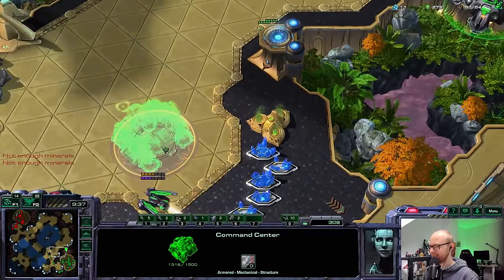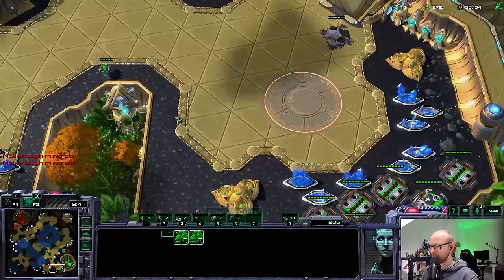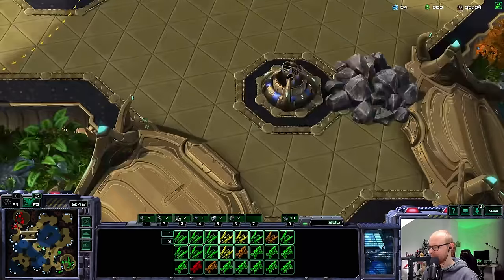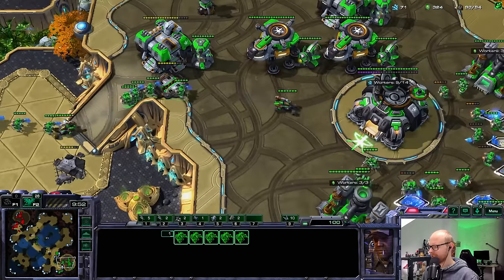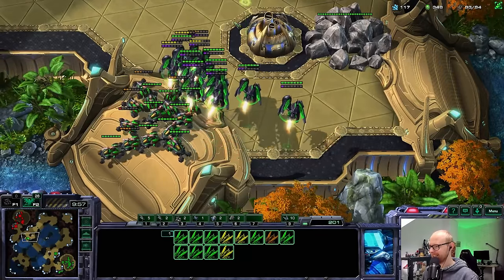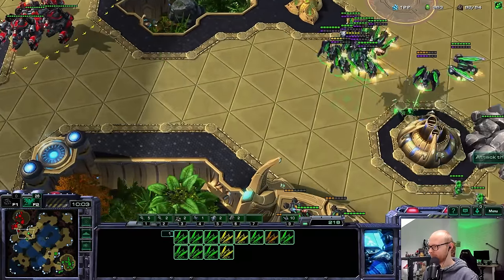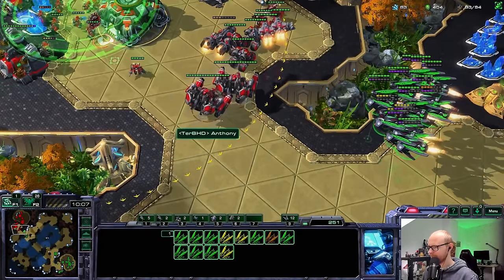I'm going to lock him in with the SCVs and then as he's fighting them, I'm going to pull them away. I think we might have actually done it. I do have my third base saved still, though I only have two bases — I have to admit that. I'll take two SCVs across here just so I can remake those turrets. My opponent has Thors — that is a very interesting choice. Thors are the best unit ever against Hellions, but against Interference Matrix they suddenly become a very easy target. So that is quite interesting.